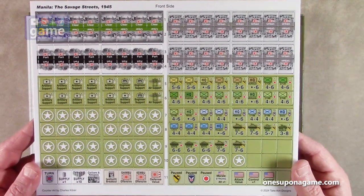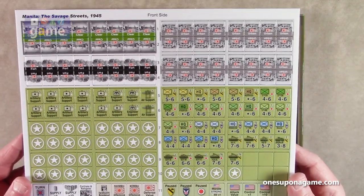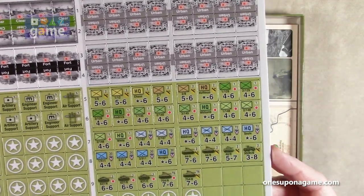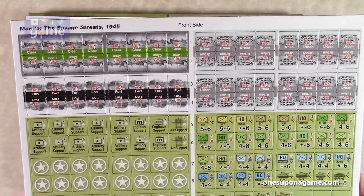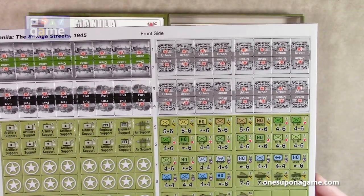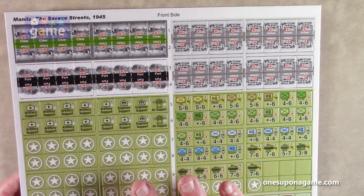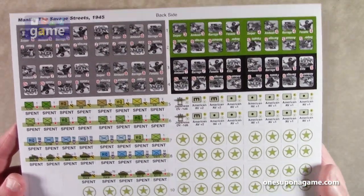Now you've got a counter sheet — this is the front side. We already saw the manifest in the manual, but these are very nice and large, about nine-sixteenths counters. Very clear, easy to read, and very well centered. I haven't noticed a lot of war games having really off-center counters anymore, so the printing and design processes seem to have improved. There's the front and the back of these counters.